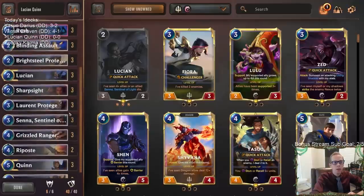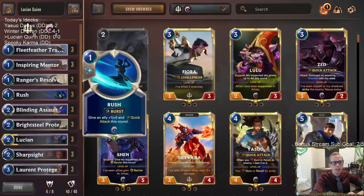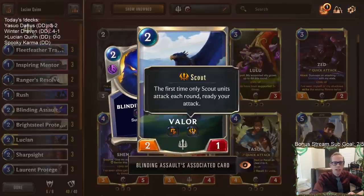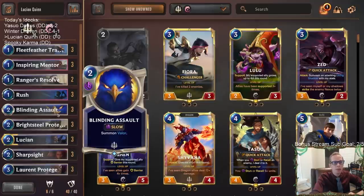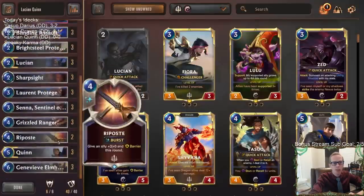Rush works really well with Challenger, giving a Quick Attack. What works really well is when you have something with Challenger and Scout so it can attack twice in a turn. If we have Blinding Assault plus Rush - we've done this combo before - it's pretty awesome. You have a 3/1 Quick Attack Challenger Scout, so you get to attack once, kill something with three or less health, then attack again and kill another thing.